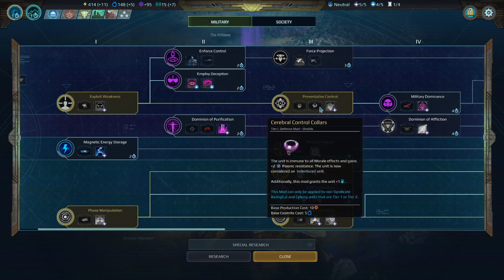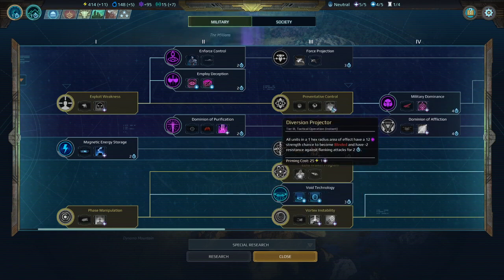The Cerebral Control Collar turns your unit into an indentured one. There are a lot of instances where units have good morale effects, so this is a bit of a negative, and obviously there's a limit to what units you can put it on. I would much rather be able to put other modifications on whatever units I'm indenturing, so this is only if I've got a good setup for my Overseers to boost those indentured units — which I typically will if I'm going that route. This also opens up some really weird and interesting combinations, so I think it's a pretty powerful tech. Diversion Projector is actually a really cheap, effective, good tactical operation — being able to instantly blind a bunch of units at one operation point cost makes it really, really powerful.